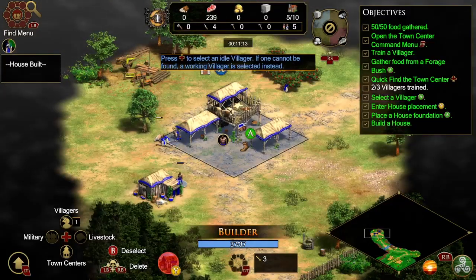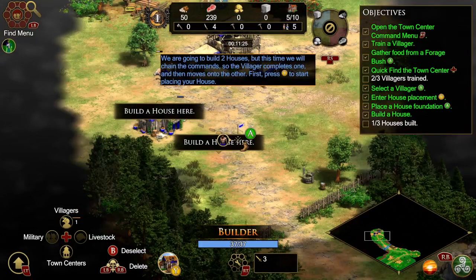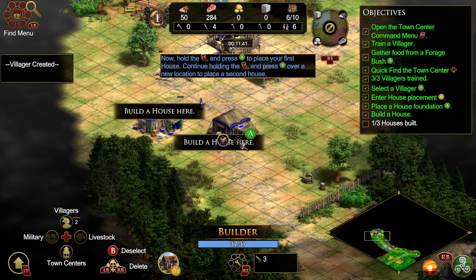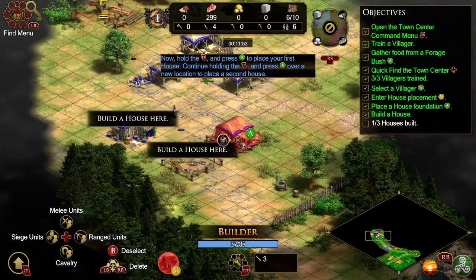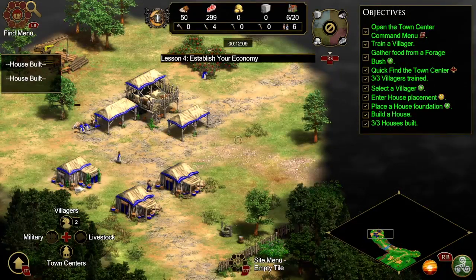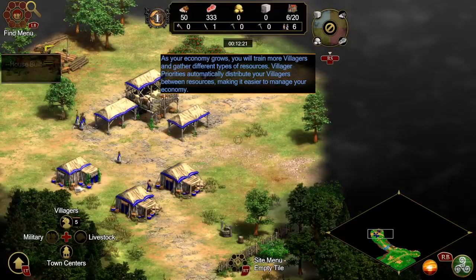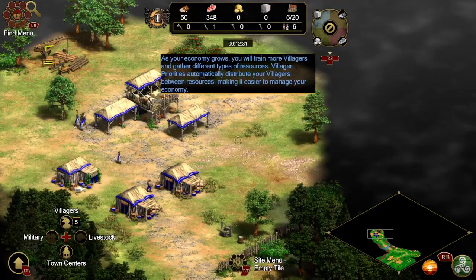Press D-pad up to select an idle villager. If one cannot be found, a working villager is selected instead. We are going to build two houses, but this time we will chain the commands so the villager completes one and then moves on to the other. Press Y to start placing your house. Hold the left trigger and press A to place your first house. Continue holding the left trigger and press A over a new location to place the second house. Holding left trigger lets you chain other actions as well, such as move and gather. As your economy grows, you will train more villagers and gather different types of resources. Villager Priorities automatically distribute your villagers between resources, making it easier to manage your economy.